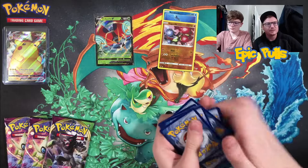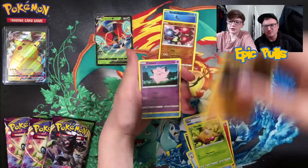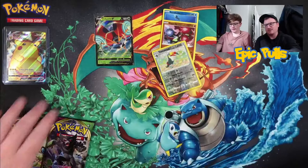Third pack of the day out of our ETB. We got a Sableye, Dewott, Opal, Weedle, Drillbur, Clefairy, Whirlipede, Tynamo, Reverse Togekannon, and a non-holo Jolteon.